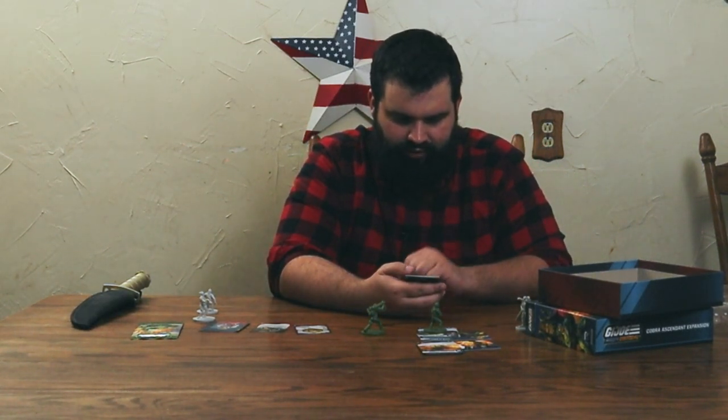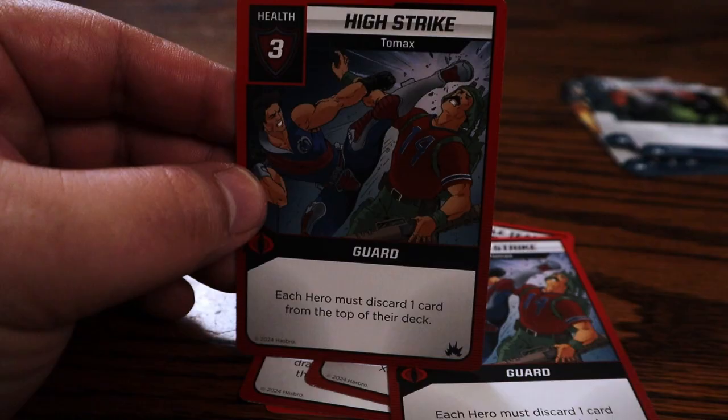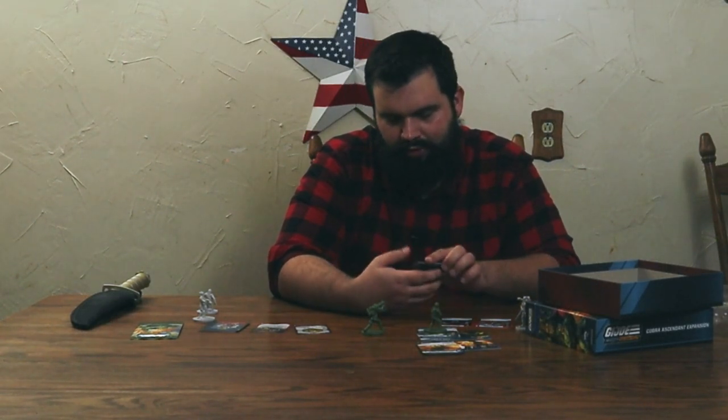These are Tomax's cards — he's supposed to be paired with Xamont's cards, so his cards seem kind of weak on their own. High Strike: each hero must discard one card from the top of their deck — those are nasty cards because you have no choice. This is Double Team: while this card is in play, deal two damage each time a Xamont card resolves — that's a passive card and a nasty one, because anytime one of his brother's cards resolves it just does two damage on top of that. That's a card you'd want to take out. Twin Strikes: deal two damage to two different heroes twice; that damage cannot be reduced.